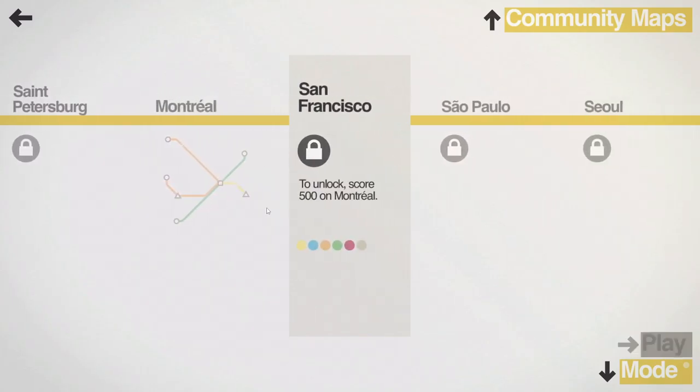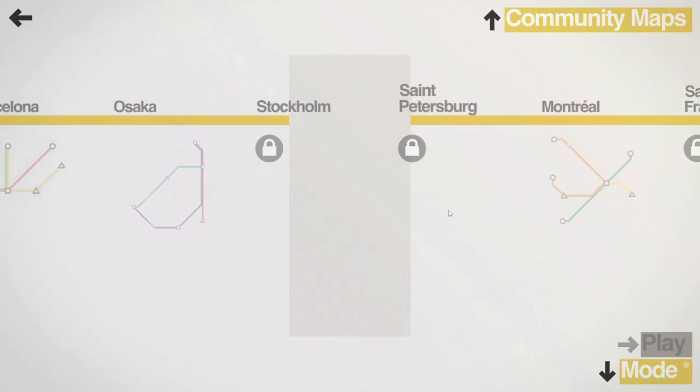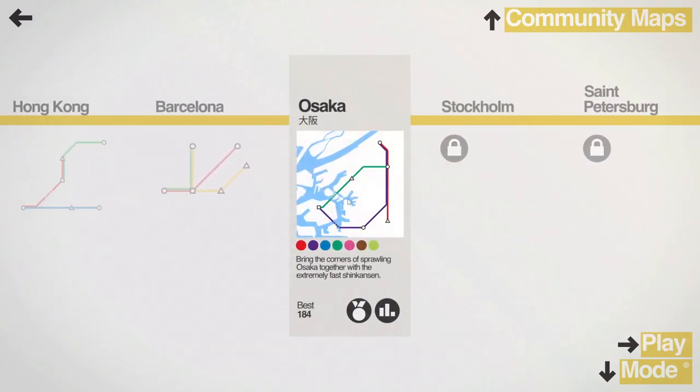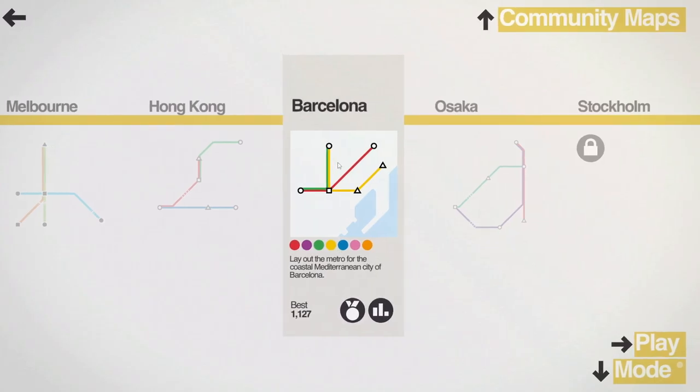And these ones, you need certain levels to unlock. So this one, we need Osaka or Stockholm. This is just Osaka, so we're actually not at Osaka yet. We are here — if you look, I did do this one time and I did terrible. So Barcelona, here we are, and we might as well play it again.